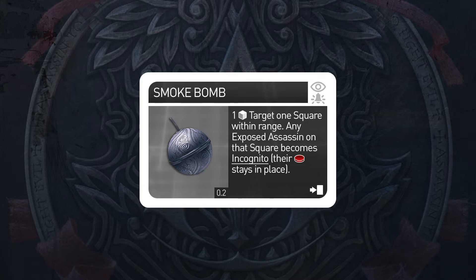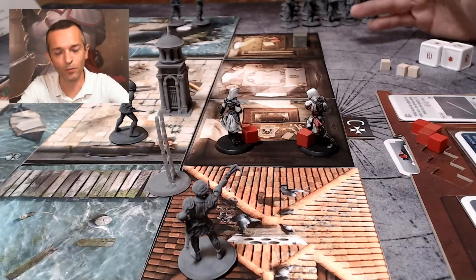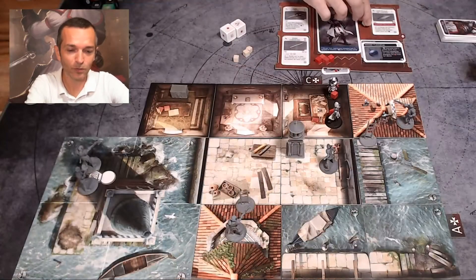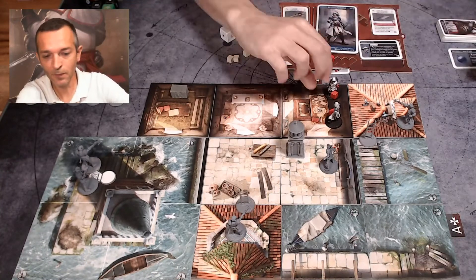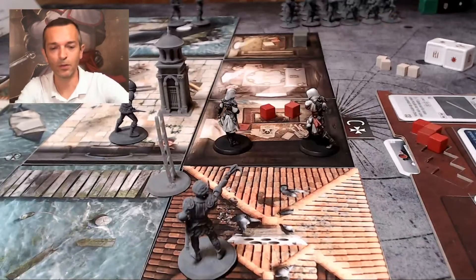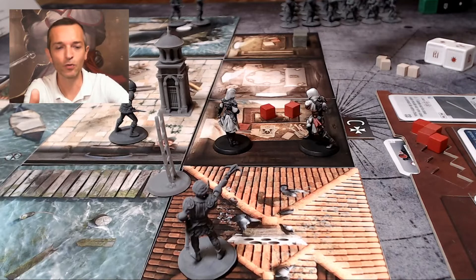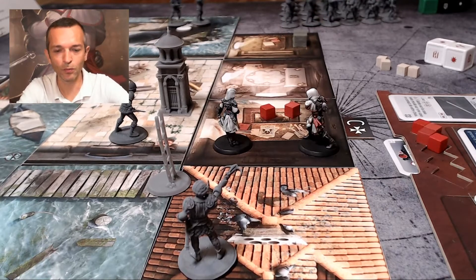The smoke bomb allows us to disappear. I also got these throwing knives, which allow me to kill from a distance — they're weak but silent, so they're useful. Let's see how the smoke bomb works. I play an action, get rid of the card, and both of us become incognito again — we are no longer visible. Our bases stay on the square because the guards know something suspicious happened, and those who are close will come and check on the square during their turn and try to find us.